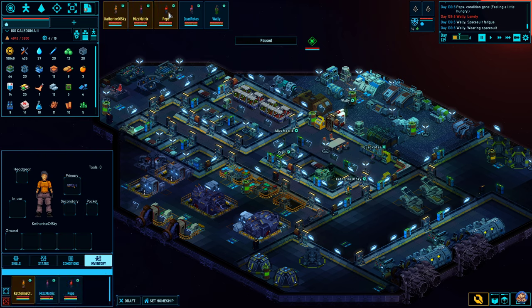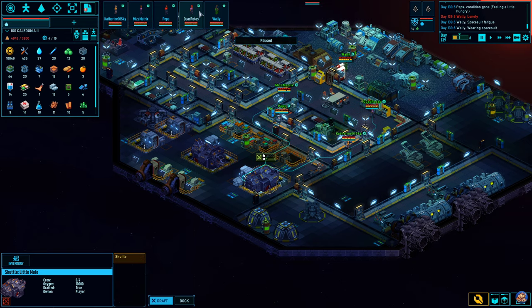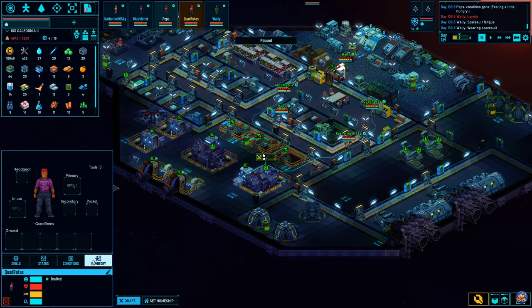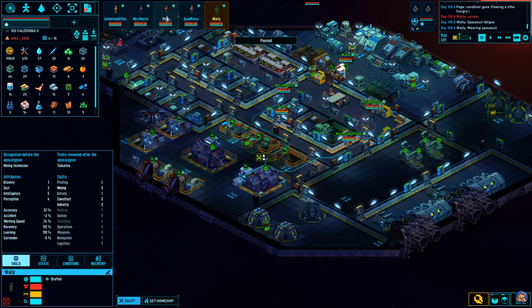Okay, let's draft everyone and have a go at the other ship. Is there room for everyone in here? No, there isn't. Quad, you can stay at home — or wait, you have two in weapons. Okay, so you will not stay at home. Peps, you actually have no weapons skill — how ironic. You will be the one who stays at home.